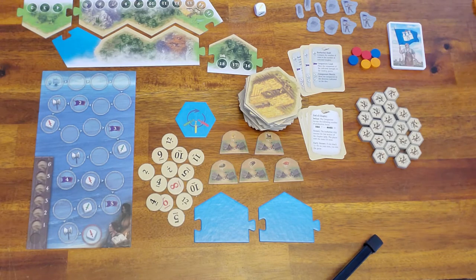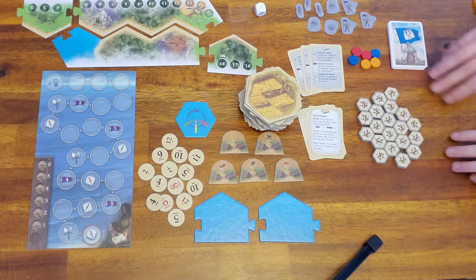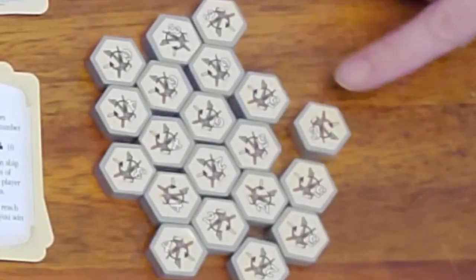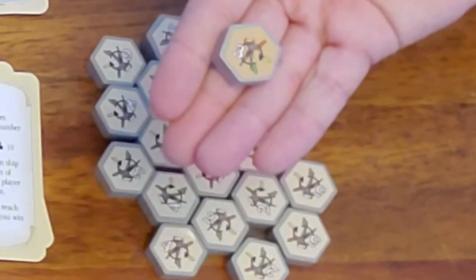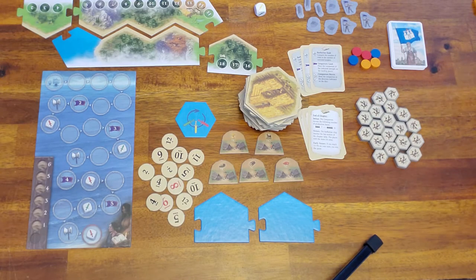This is what comes with chapter one. These are the Conquerors — you have to put stickers on them. They're light colored on one side and dark colored on the other, and they're numbered two, three, four, five, and six. Those are Conquerors and that is their strength.